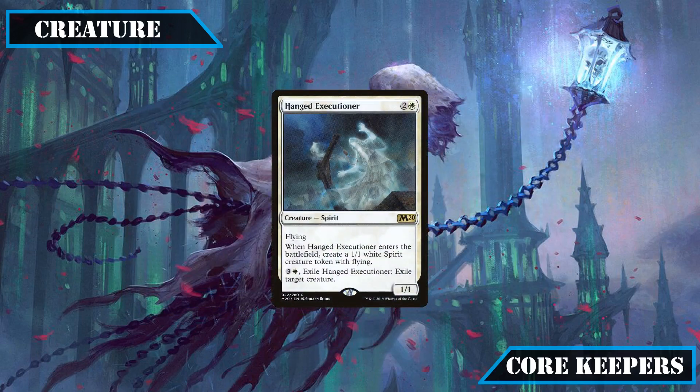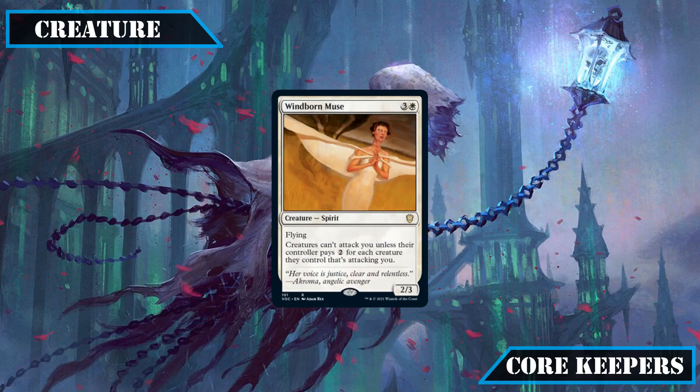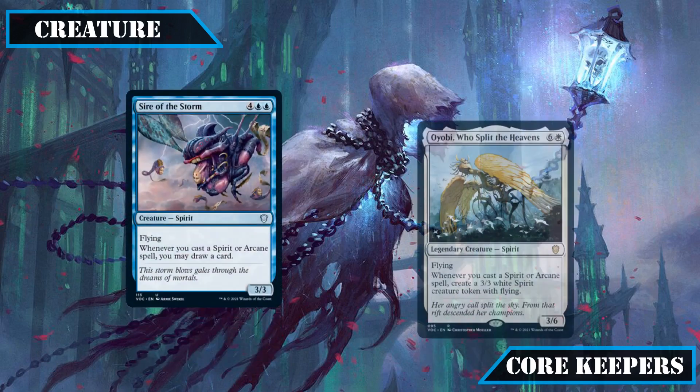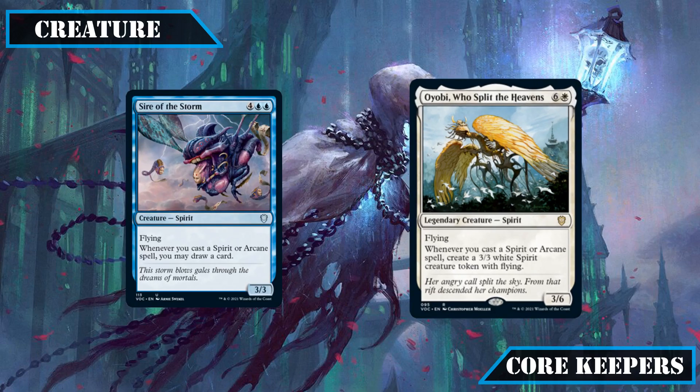Hanged Executioner makes the cut for being a decent exile-based removal effect and creating a token as it ETBs for more spectral bodies on board, as does Spectral Shepherd for providing protection to our spirits by bouncing them to hand if needed, and Windborn Muse for preventing attacks unless our opponents are willing to pay the toll. We close out our spirits with the largest ones we'll be keeping: Sire of the Storm and Oyobi Who Split the Heavens, the former giving us extra card advantage as we play our spirits, and the latter giving us bigger evasive spirit tokens instead.